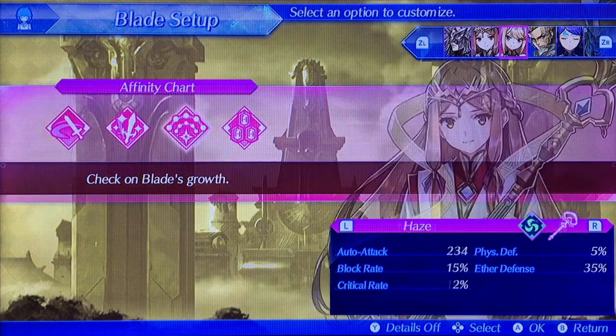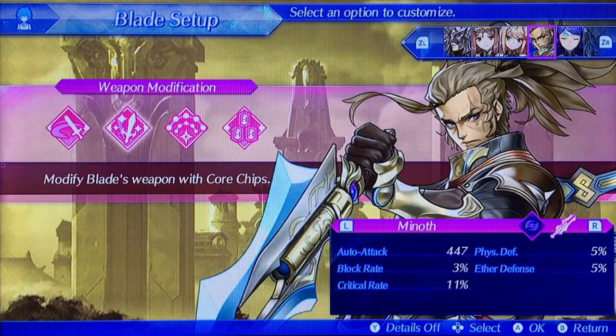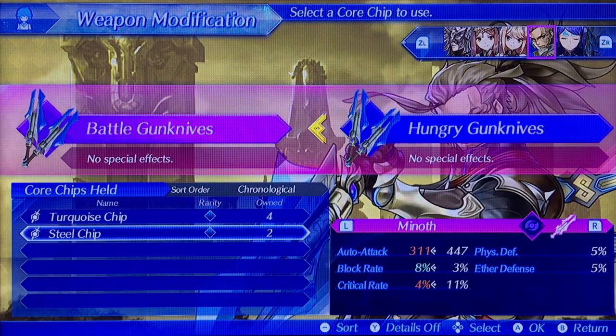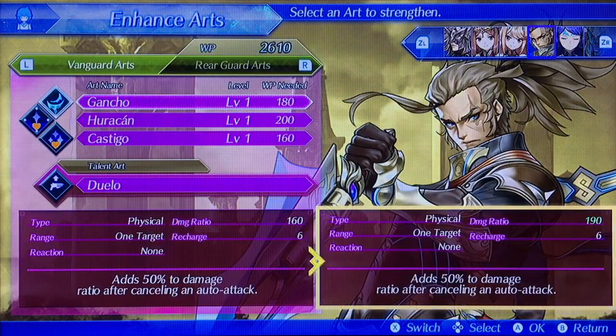We're done doing that. Let's go back to Menop real quick. We're not going to go to Infinity Charge. What's for our weapon modification? We're going to go wasting these two, so I suggest saving them for later. Let's check with this Enchant art.